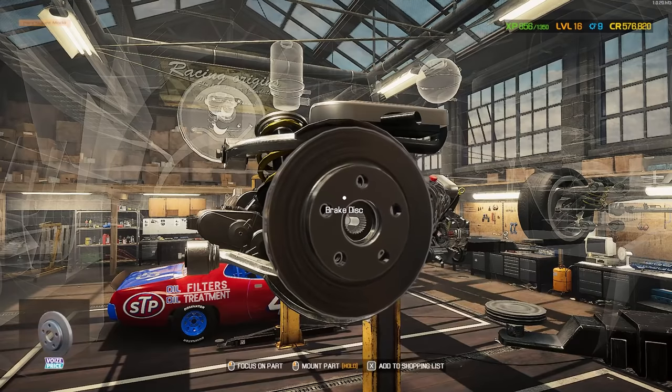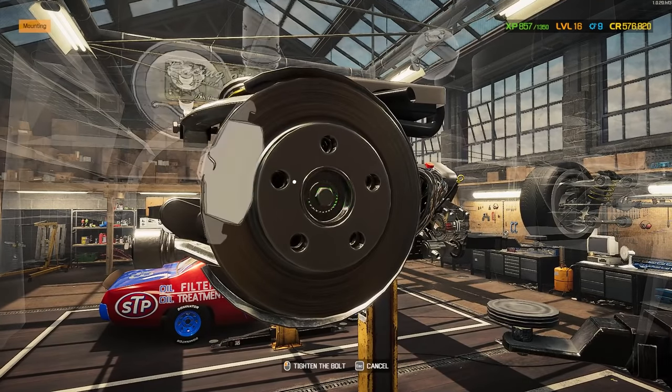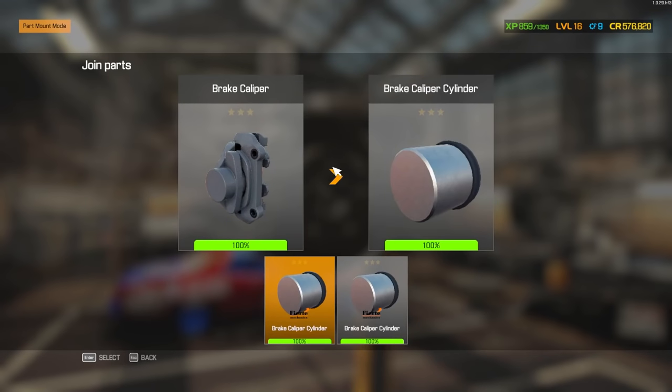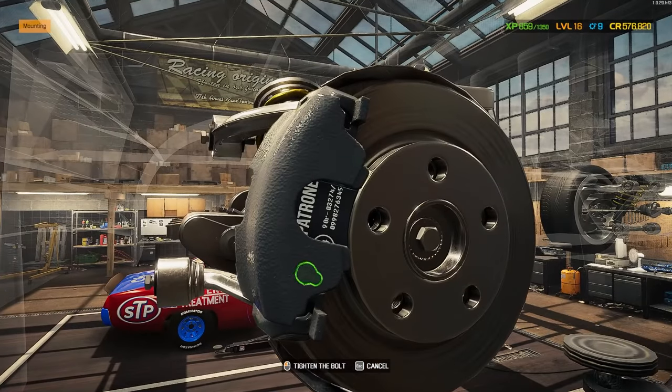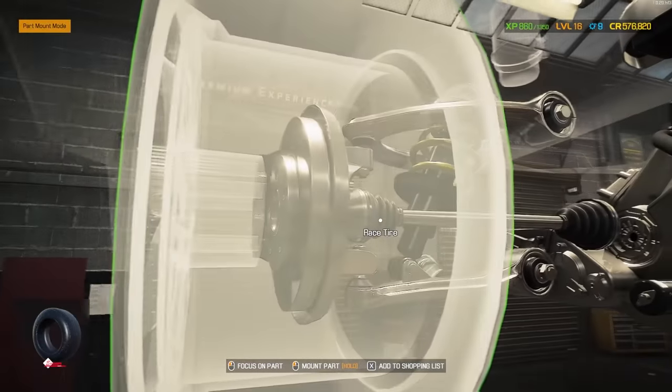Get this brake disc on here. Looks like I bought too many bearings — that's okay, you can never have too many. Brake pads. Get our caliper on here, and we should be ready for our wheel and tire set — indeed we are. Alright, I'm going to go build out the other side.